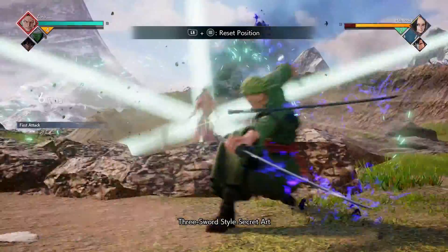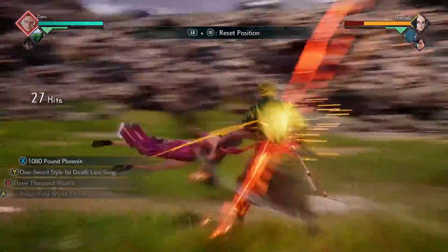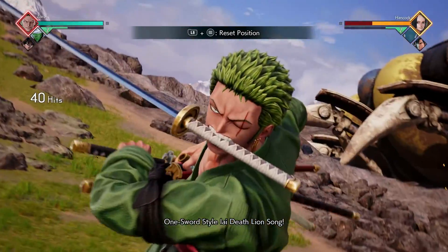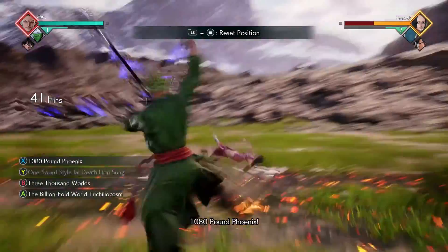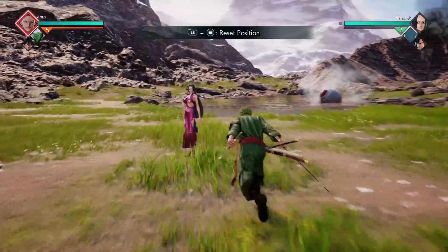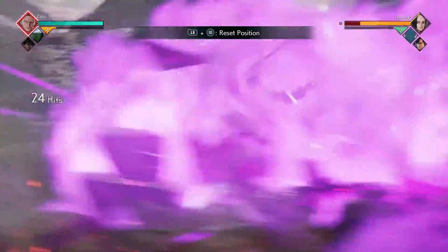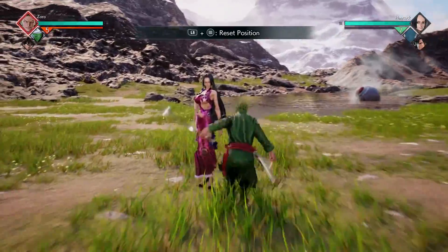For our first combo, we're going to do 3000 Worlds followed by our Piccolo assist. After the assist, you're going to do four light attacks followed by our Lion Song. Once the Lion Song ability is done, you're going to do your 1080 Pound Phoenix followed by your Piccolo assist to finish off the combo.